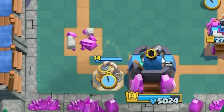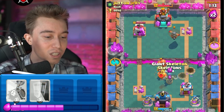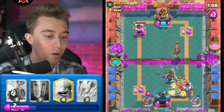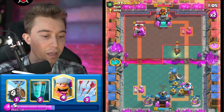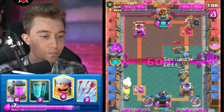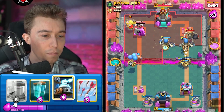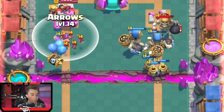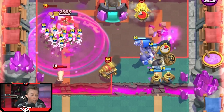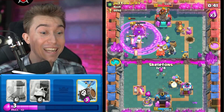We are thriving in our element. I'm able to stack up so many collectors — I might be able to collect a dominant W. I need to be able to counter this. I'm going to go zappies on top of all the skeletons that are about to pop up on me. We're up a lot of elixir — like a monumentous amount of elixir. So maybe I can go for a skeleton barrel here, get this giant skeleton in the middle, and then potentially be able to defend. I'm going to arrows and clone last second. It might work — no way!